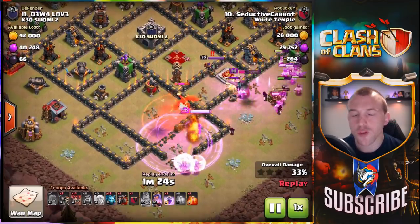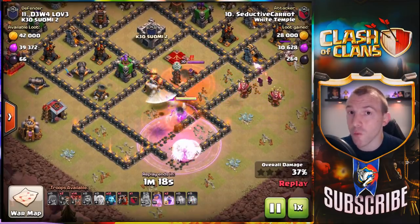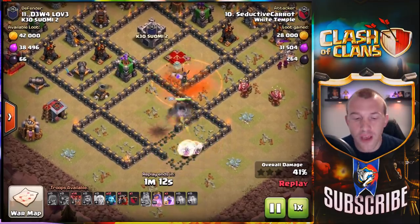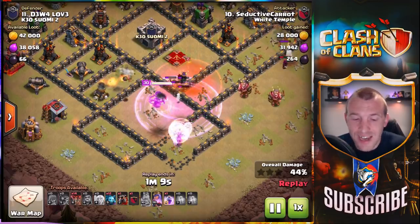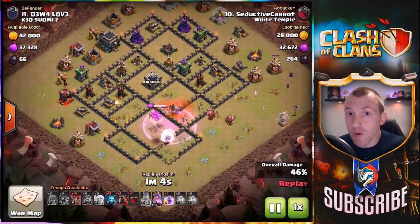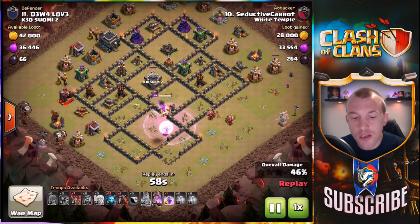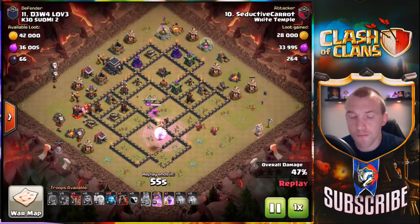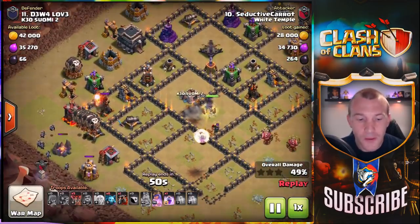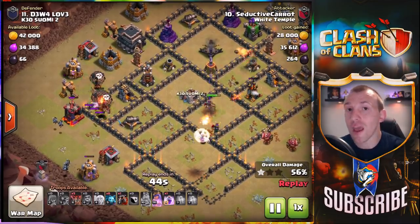Bringing the queen in from the bottom — very delicate with those wall breakers to get down the enemy CC. You can see the king and wizards on the right-hand side just to help the queen continue going in. You must get that funnel correct for the queen. It was unfortunate with the wall breakers getting through that middle compartment, but once the health is down on those walls the queen can start battering through anyway. She's going to be targeted and into the middle she goes. Regardless of how many air defenses are left up, you can still get the Lava Loon to work.